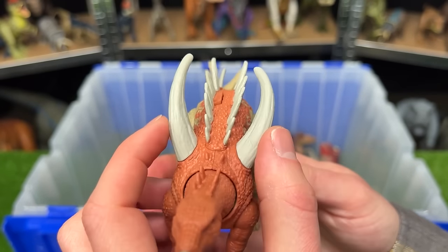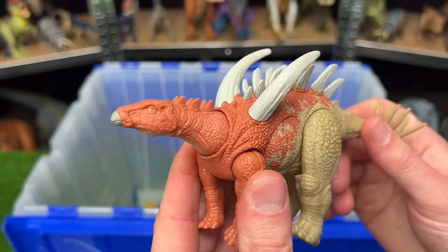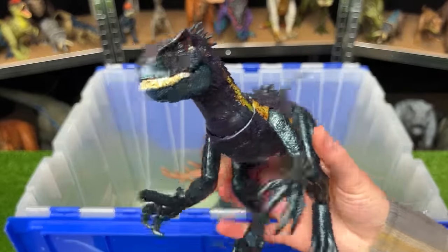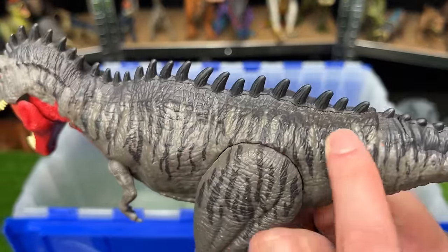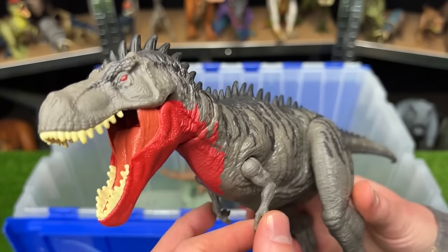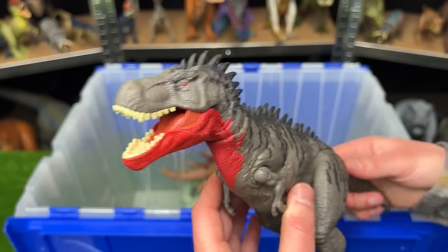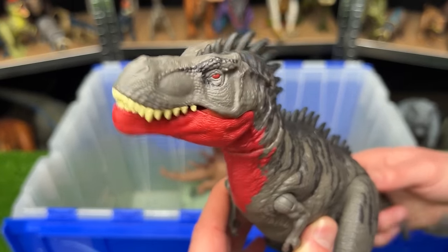The Gigant Spinosaurus also has huge spikes running out of its shoulders, very different from a Stegosaurus. Next is the Primal Attack Tarbosaurus versus the Dino Tracker's Endoraptor. The Tarbosaurus has very dark gray coloring with darker striping, huge spikes along its entire spine, and bright red on its neck and chin — the tail controls the head with no sound effects.